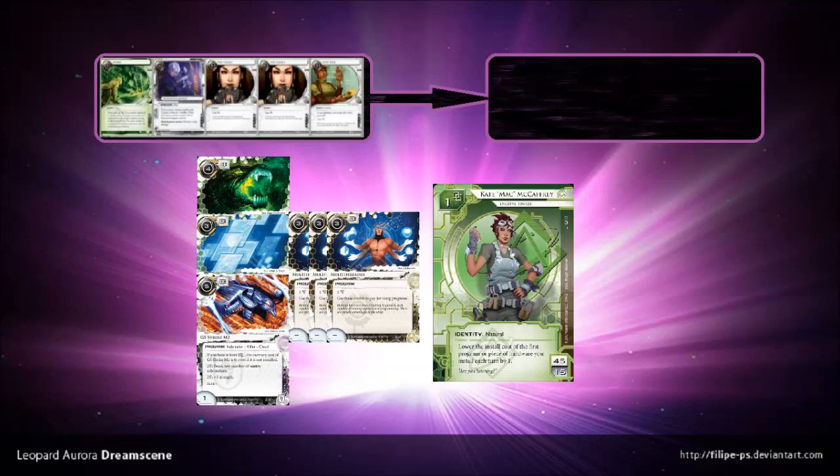I want to find the 3 most optimum breakers to use with Multithreader. The decoder is no question at all - Study Guide is by far the best choice because you can use Multithreader credits to pump Study Guide on turns where you don't run, making your Multithreader more efficient. Shrike is my next choice. Shrike usually doesn't have a place in most decks because it's so expensive to install and so expensive to use to break ice.